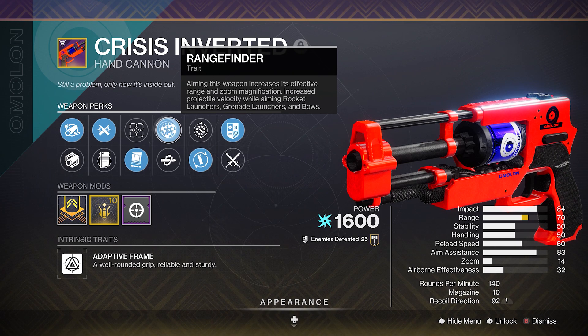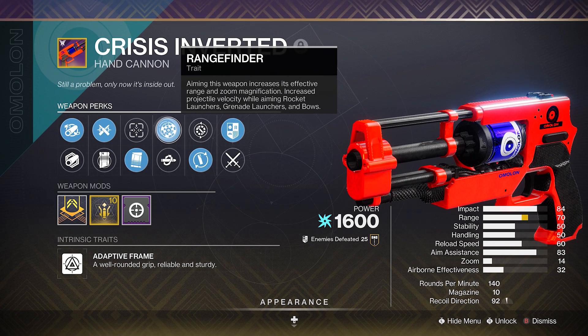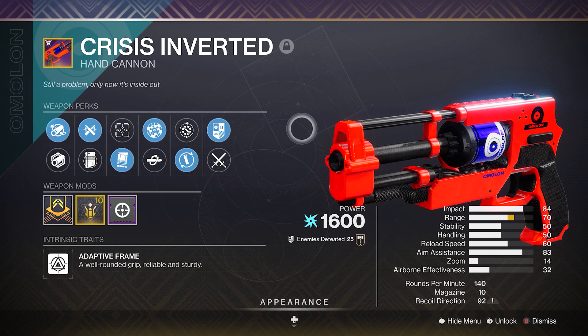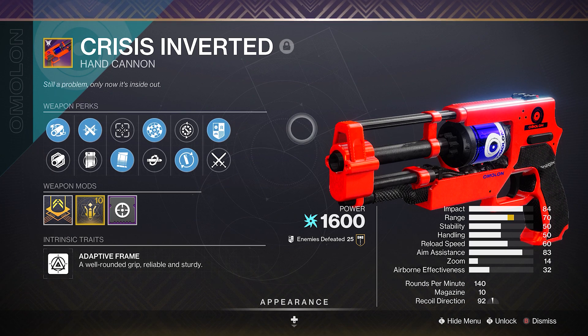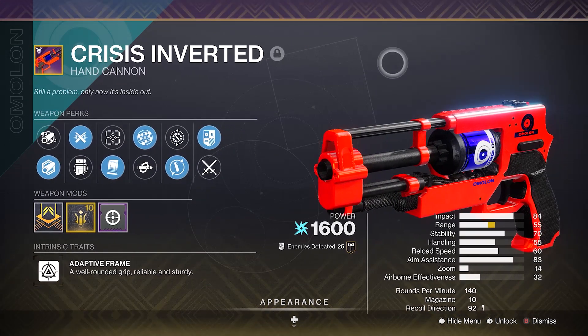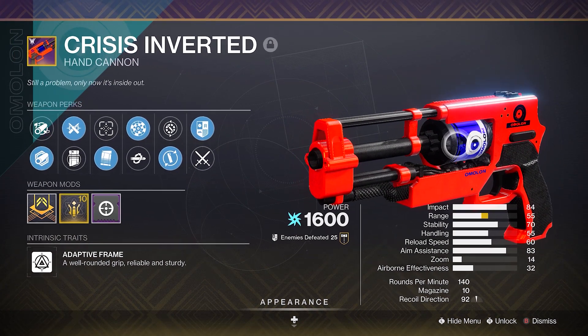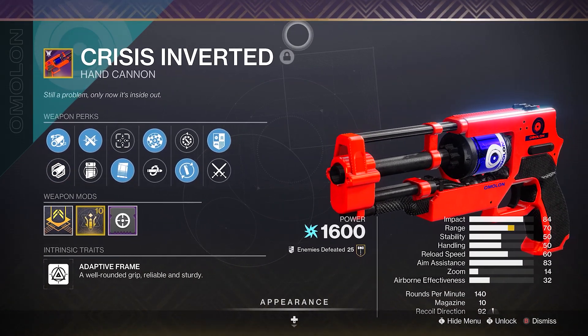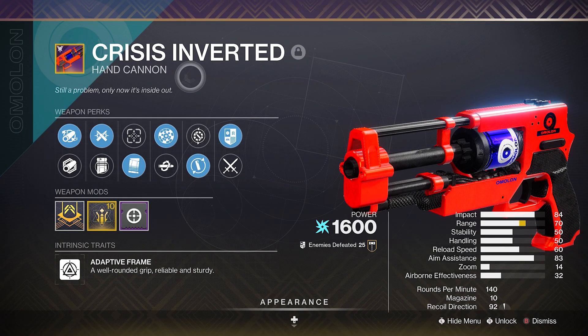As we all know, rangefinder is not going to boost your range anymore, but it's going to give you increased stability, aim assist, and accuracy. If you notice one thing about Crisis Inverted, the range on this gun is absolutely terrible. It only looks good because I have Full Bore, Ricochet Rounds, and Rangefinder. Without Full Bore, it looks like this — if you want good stability, your range is going to be piss poor, and vice versa.